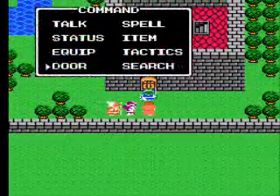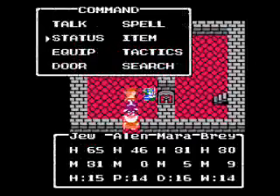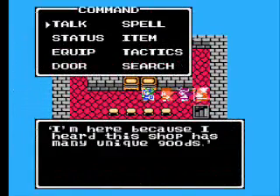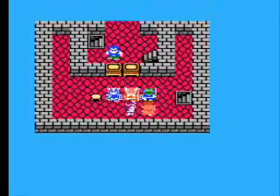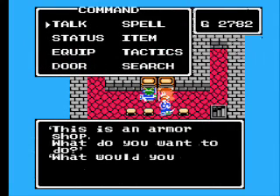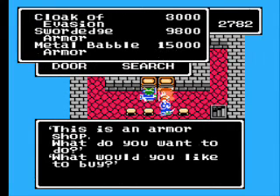The first and probably most significant and important one is the secret armor shop of Endor. And like that guy says, there are many unique goods here — actually only three, but whatever. One of which is pretty common, but the ones you want to pay attention to are the Metal Babel Armor, which gives you 90 defense power. About five people can equip it: Hero, Ragnar, Christo, Nera, and Taloon — who I don't give a flying shit about — can all equip it. So buy those.